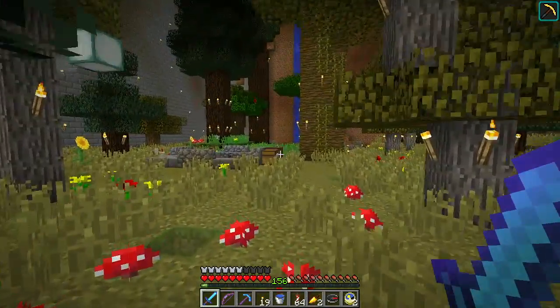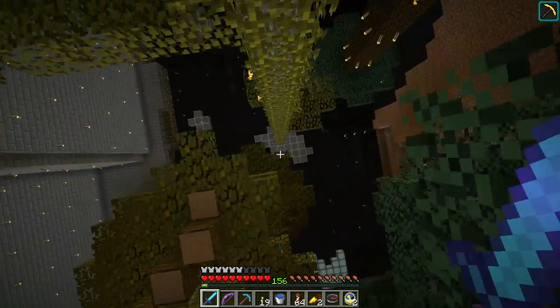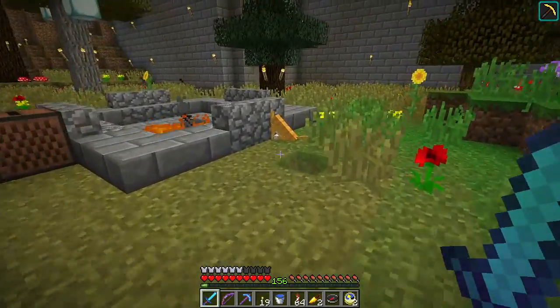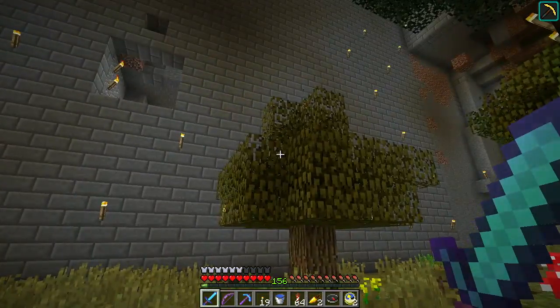So here's the atrium area. Let me show you this first. So the clouds up there, the little clouds and the dark sky - this is really cool. Fire pit. More cats. And I hear birds.